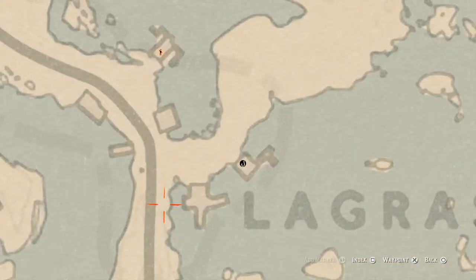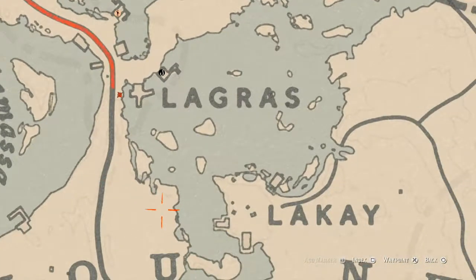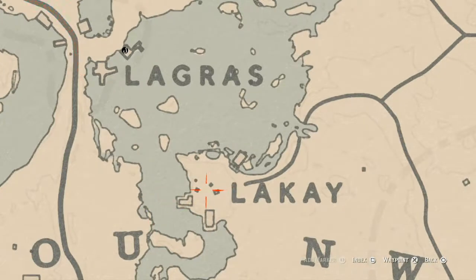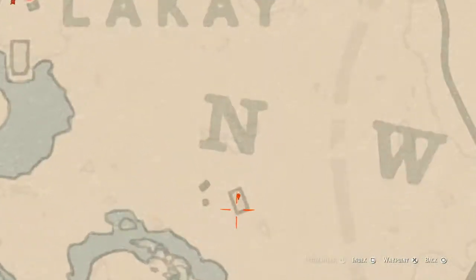There are a couple of lost jewelry spots here. Come over here right at this location with your metal detector and you will get a random lost jewelry. There's also a random lost jewelry right here next to the skull altar — a stack of skulls on the ground. Come over here on the left side of that skull altar with your metal detector and you will get a random lost jewelry.